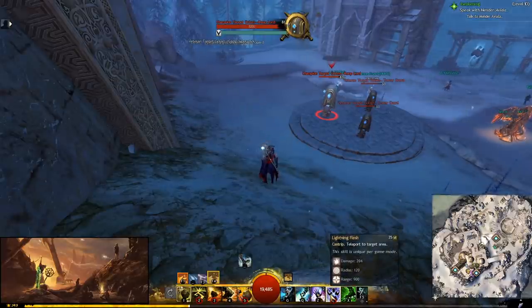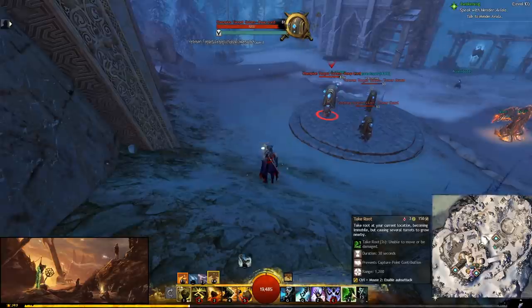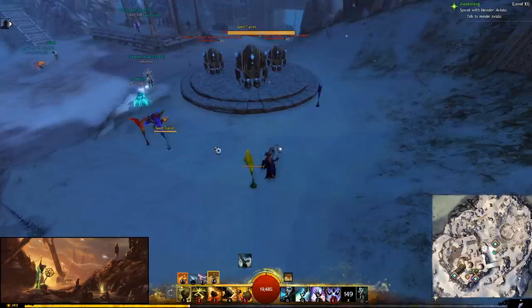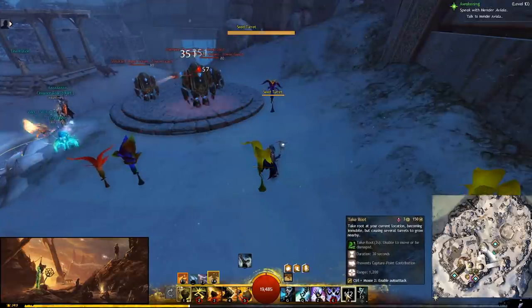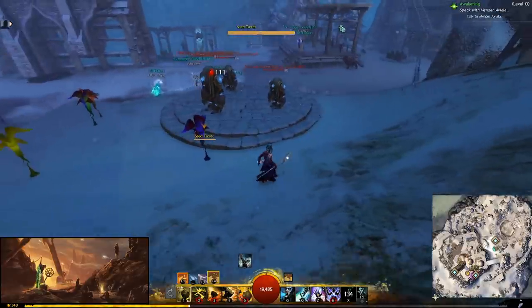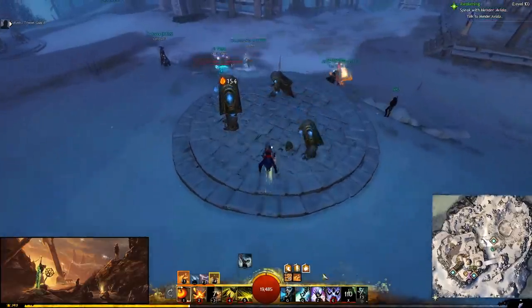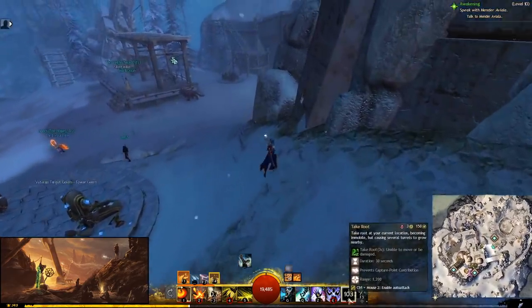I take Lightning Flash — best-in-slot on pretty much every Elementalist build. And I take Take Root, which is a racial elite skill for Sylvari. It makes you invulnerable and makes you stand still for three seconds while summoning seed turrets. The seed turrets aren't amazing, but the three seconds of invulnerability is. If you're in a situation where you're going to die to AoE with retaliation ticking on you, you can Take Root, remove all that retaliation because you're invulnerable, sit inside your Lava Font, and counterpressure that way. Generally I just like it as a get-out-of-jail card.